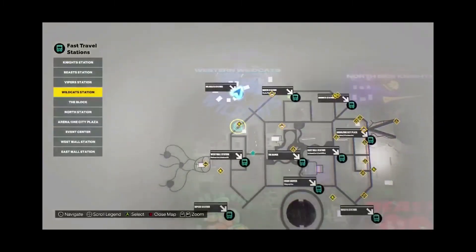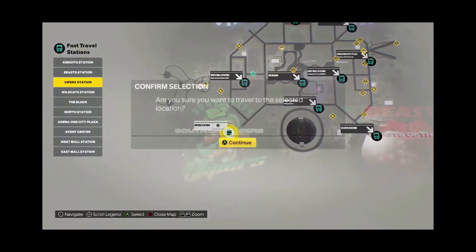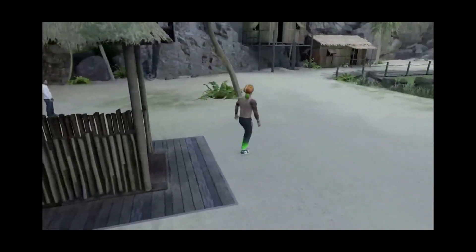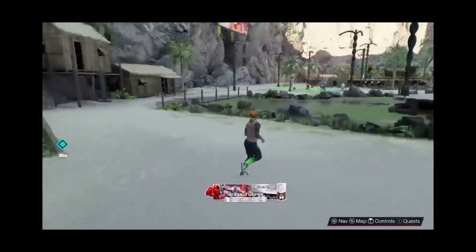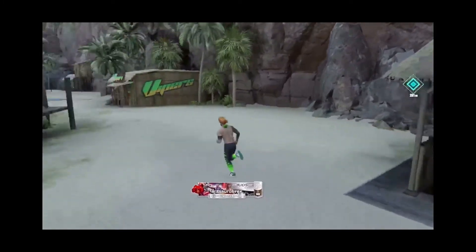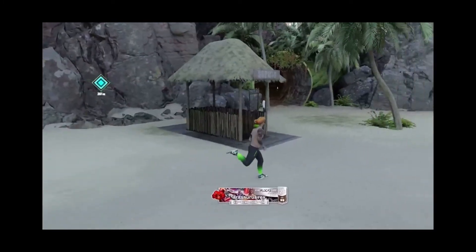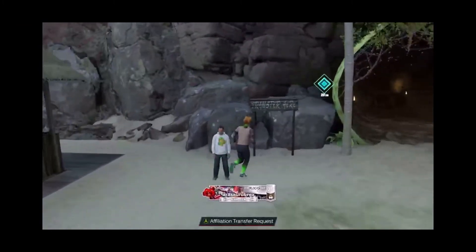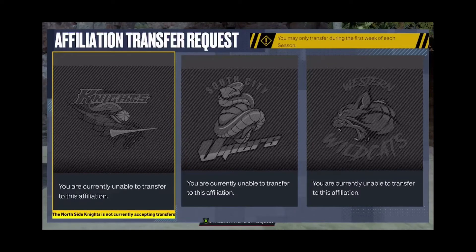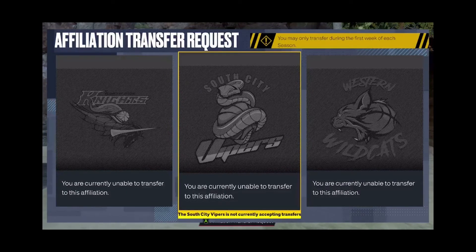Now we are going to go to the South City Vipers. Once again it should be right near the subway, somewhere around here — right there, right behind it. Also if I clicked on it and tried to transfer now, it's going to say unavailable to transfer, because I already just transferred.